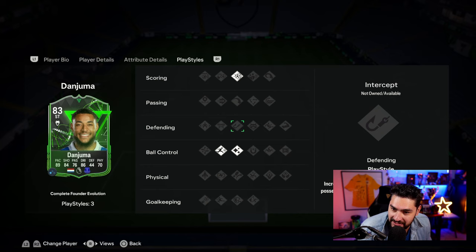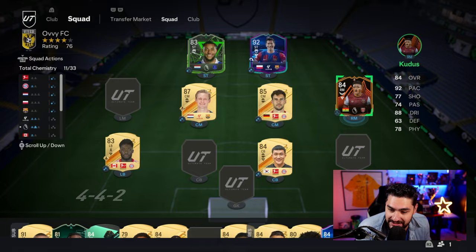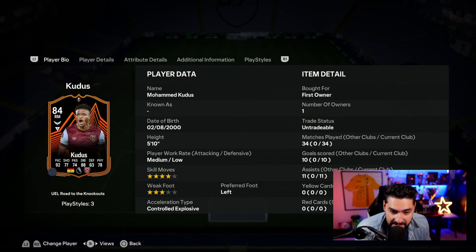He's got the power shot, he's got the flair, he's got Rapid — lovely card. Now for the right mid position, we're gonna go with Curtis, another SBC that we've completed, with some nice ball control play styles. He's got Hawk on him and he'll be getting close to full chemistry.